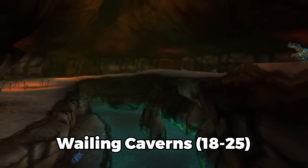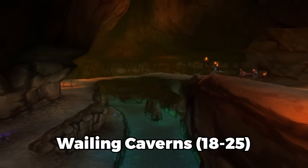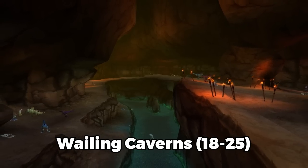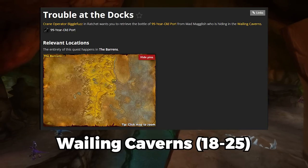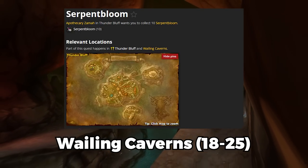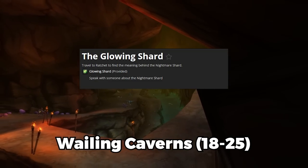Wailing Caverns you can do on the Horde around level 18 to 25. You need to be level 15 to obtain all of the quests. You can also do this on Alliance, but it is a bit of a detour and I don't recommend it unless you've got Night Elves with flight paths unlocked who can summon you. You've got Deviate Hides, Trouble at the Docks, Deviate Eradication, and Serpent Bloom — that's Horde-specific — and then Raptor Horns and The Barrens Oasis, also Horde-specific, plus the Glowing Shard that drops from the last boss.